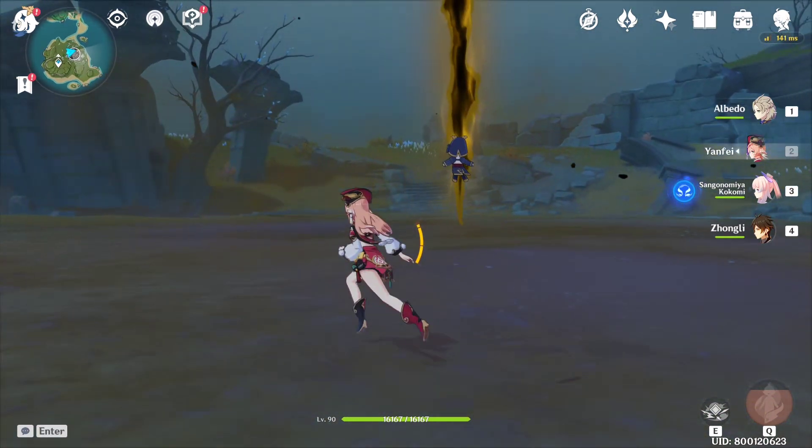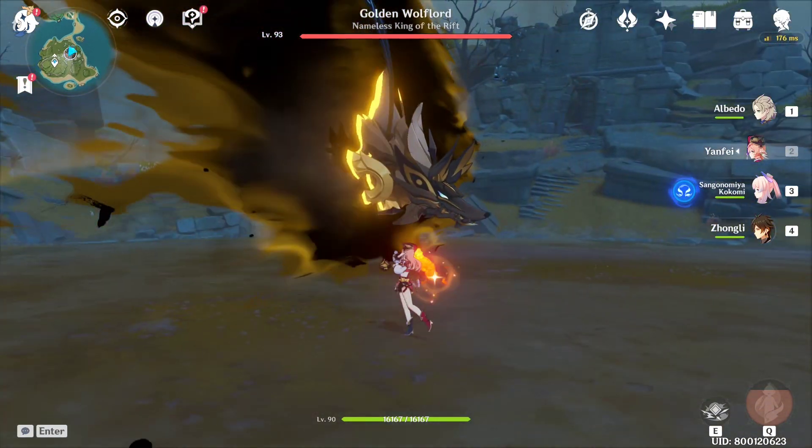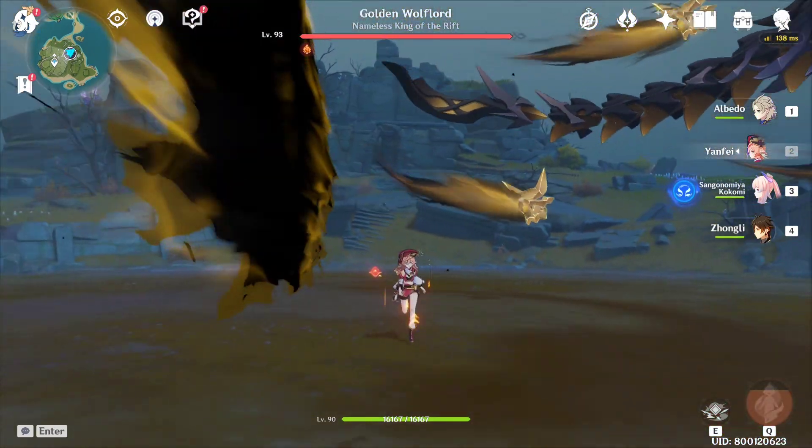To beat the Golden Wolf Lord, you will need a Geo unit to destroy its spirit skulls later. You will also need a reliable healer to counter the corrosion stacks, and it's preferred that you bring a ranged DPS for easier movement around the arena.